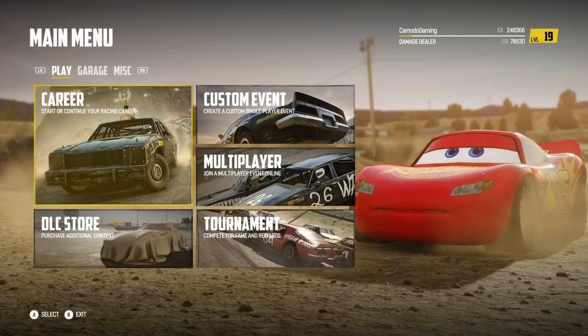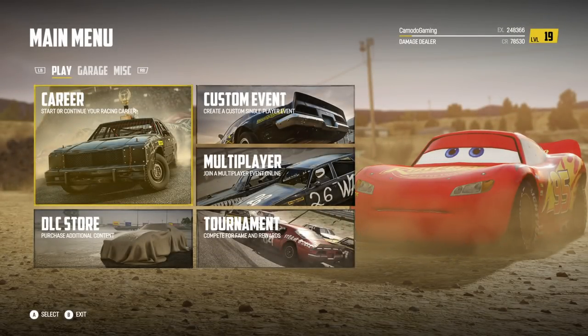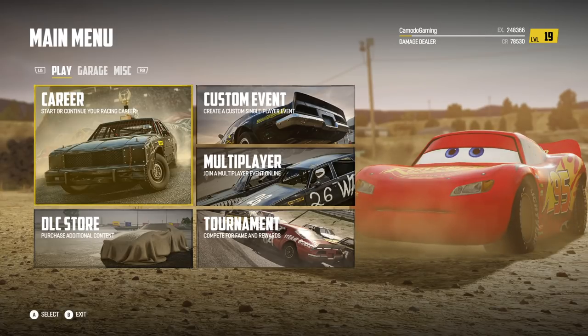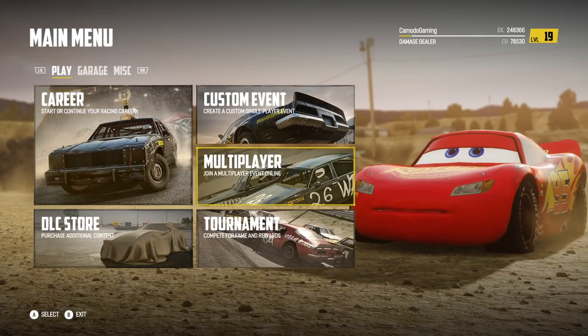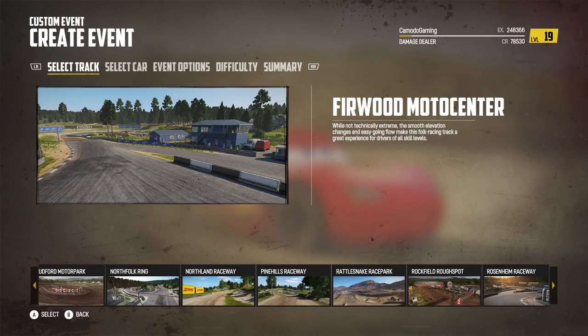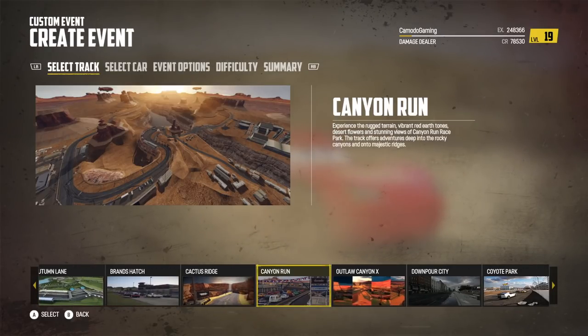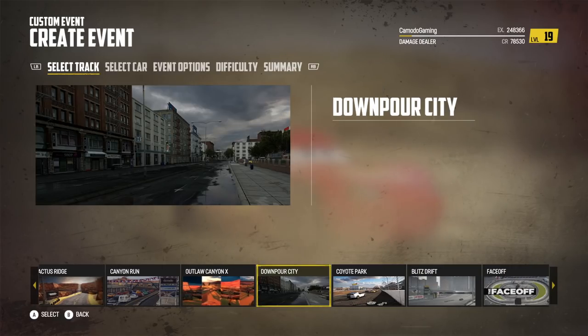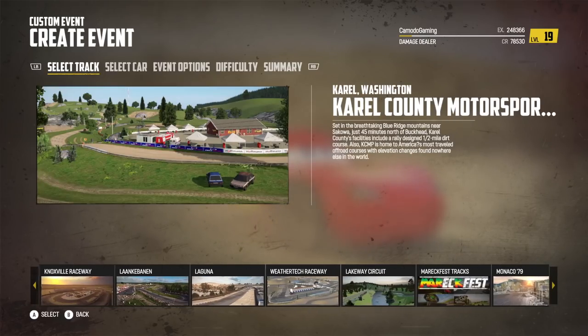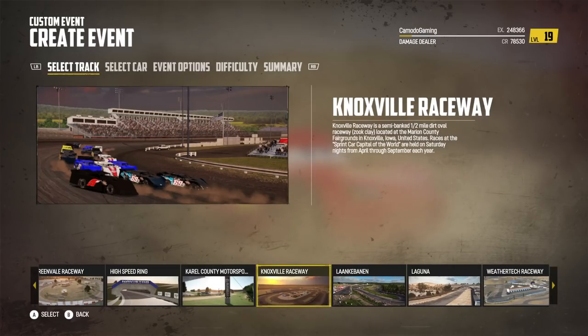Hello YouTube, Modal Gaming here, and yes folks, your eyes are not deceiving you — that's Lightning McQueen and we're playing Wreck Fest. It's been a while since we played this game and today we're checking out the Bomb Shelter pack. It's a combination of really awesome cars and really awesome tracks. We're going to jump right into the custom event with Lightning McQueen to start, then move on to some of the other cool stuff in the pack. Check out some of these tracks — I think there's even a space track.